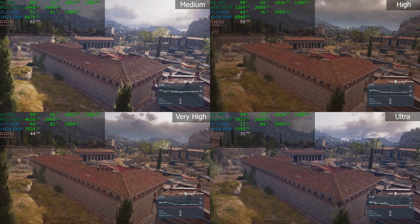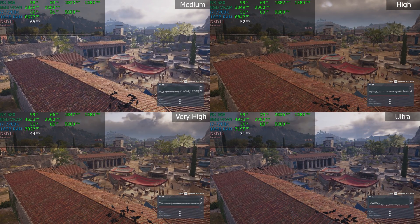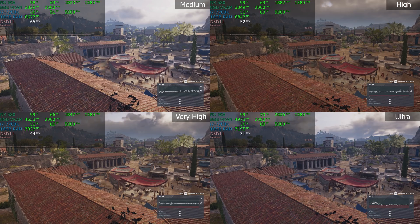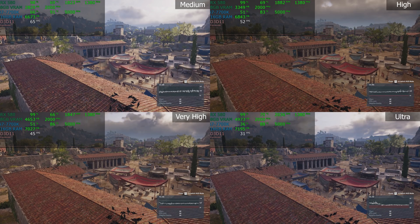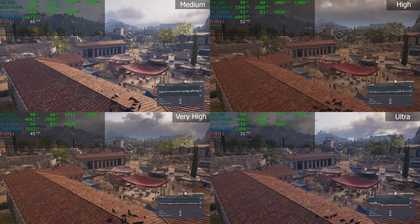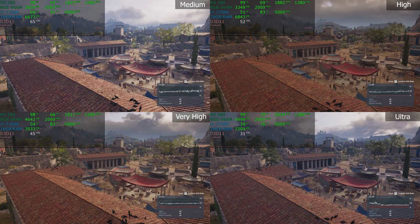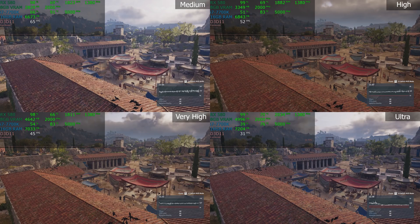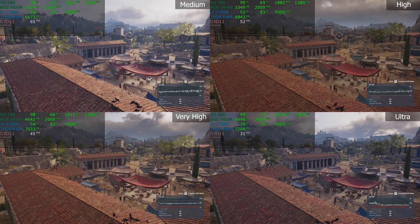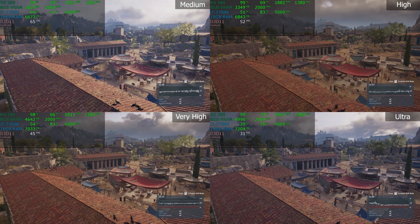Going back to normal speed here, we're going to slow it down for the cobblestone roof — or the shingle roof, I don't know what you call it. There are some birds up there, but the bird position is slightly randomized. Can you tell the difference in the textures, the lighting, the depth of field, the tiles? How about the big red tarp in the middle of the screen? It's actually kind of shiny in the upper left-hand corner on medium. It's a little bit more dull but perhaps more textured or better depth of field on ultra. These are really, really minor differences, in my opinion.